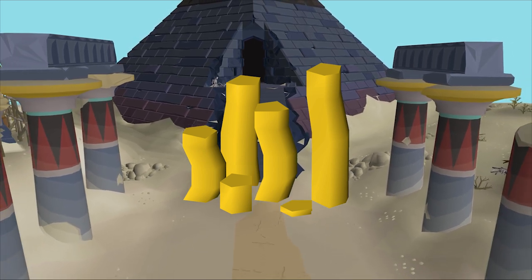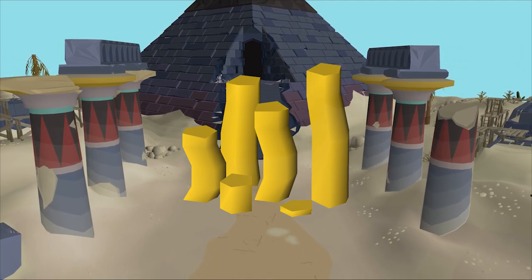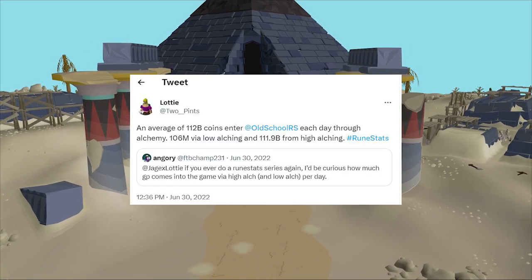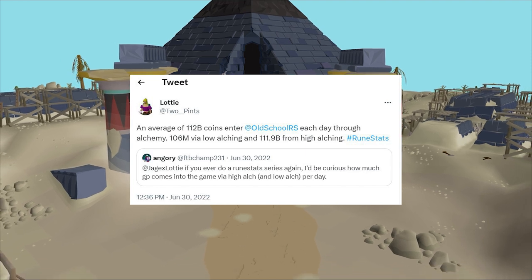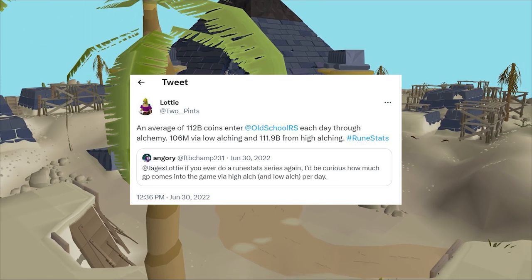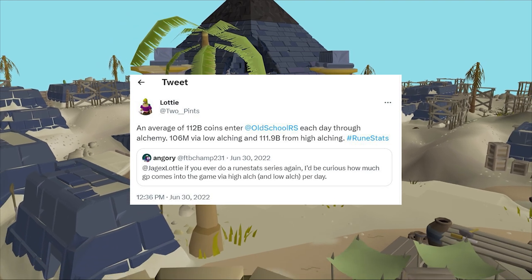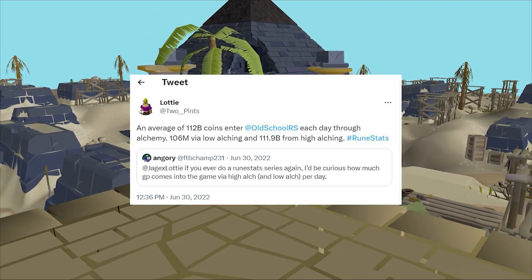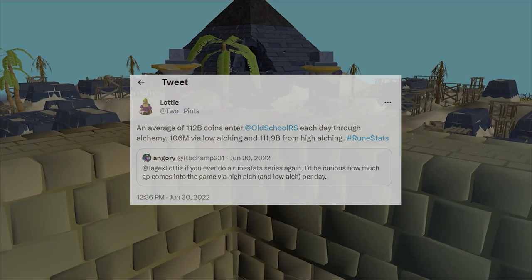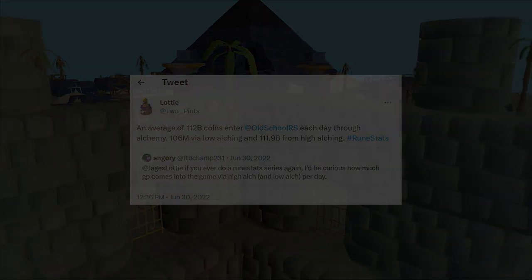But what does that actually mean in the grand scheme of things? Is this a significant amount? Not really, actually. Looking through a series of old tweets from back in 2019, we can see that around 100 billion gold entered the game through low and high alchemy spells alone. So in the end, after months and months of deaths and billions upon billions of gold being removed from the game, we've collectively only removed around 10 days' worth of alches. Do you think more or less has been removed because of the Tombs of Amascut? Let me know in the comments below. Make sure to subscribe to see my Day 1 Desert Treasure 2 release guides — I'll see you then. Peace!